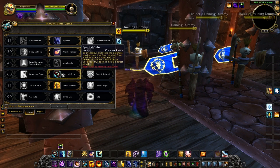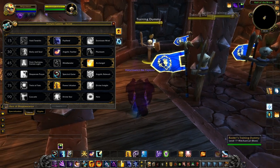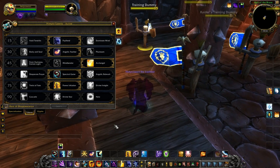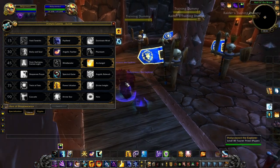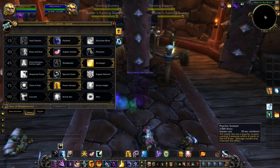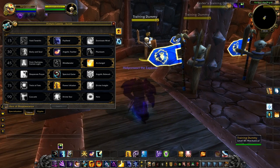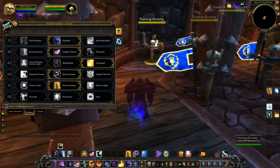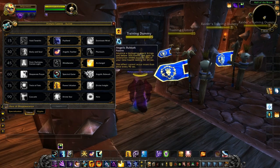Next we go to our level 60 ability which is Spectral Geist. This gives you the ability to keep something in combat but save yourself from getting hurt. You can cast that move over there, pop a heal on yourself, and then the target will come after you. This is something I would feel that rogues should have, especially Subtlety.